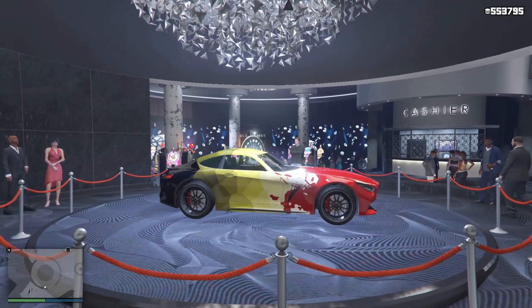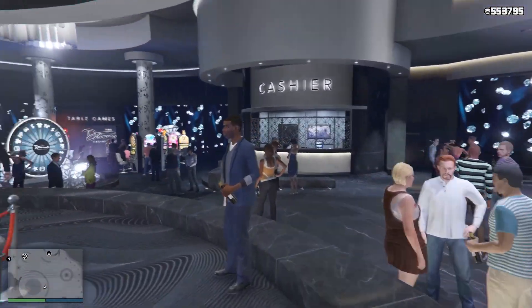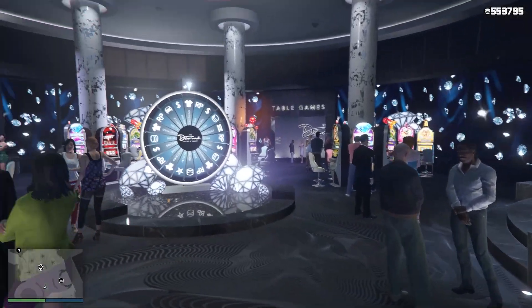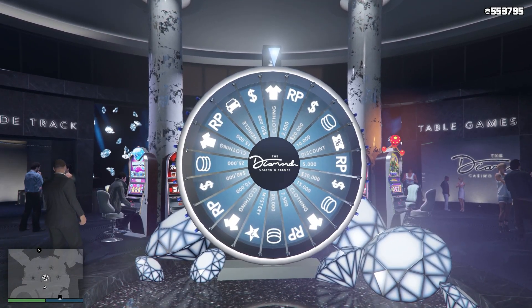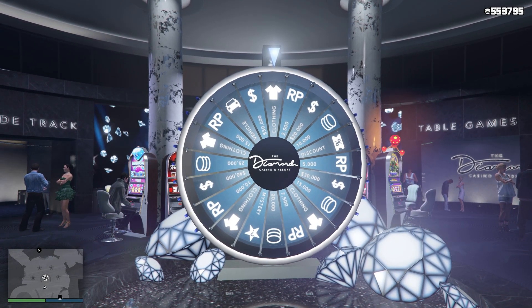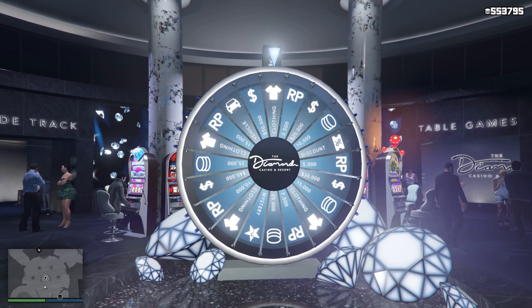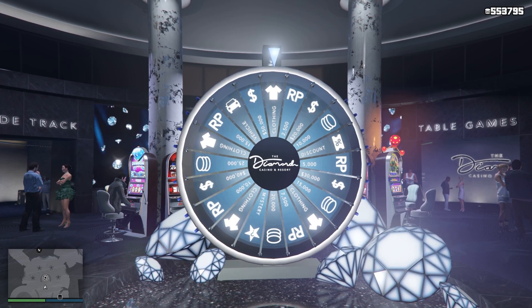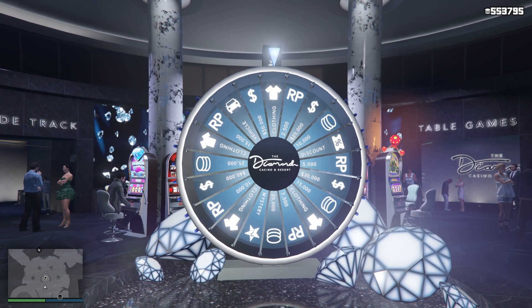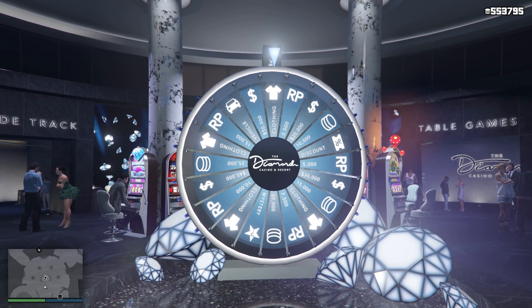The first thing you want to do is make your way to an invite-only session. Once you're there, head to the casino and go over to the podium wheel. The only requirement is that you need a controller. The reason for the controller is that you can actually adjust the spin of the wheel using the joystick, unlike on a keyboard where you can only press one button and cannot control the speed at all.